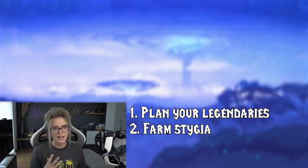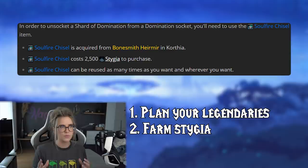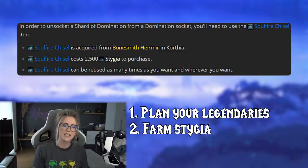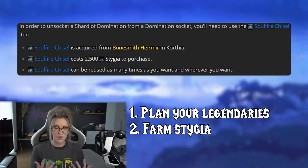There's also another item you can buy for Stygia that allows you to reuse your Shards of Domination. Once you've socketed a shard into an item, you can only remove it and reuse it if you have this item. It costs 2500 Stygia and is reusable, so you only have to buy it once. I would still make sure to have 2500 Stygia farmed before the patch so you don't have to stress about it later. So in total, that's 4500 Stygia you want before the patch.